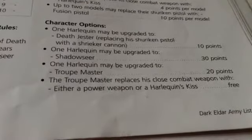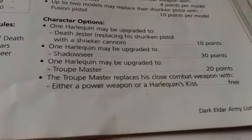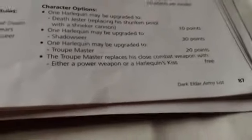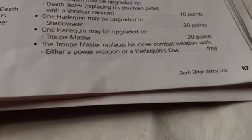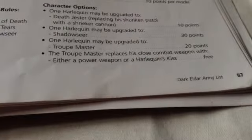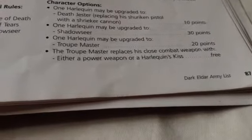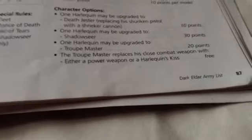One Harlequin may become a Troop Master for 20 points, giving an extra attack and an extra point of leadership. He has the option of a free power weapon or Harlequin's Kiss. The Harlequin's Kiss is only 4 points on regular models, so if you're just looking for more of those, look elsewhere — though I can see taking a Troop Master for background purposes if nothing else.